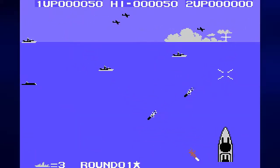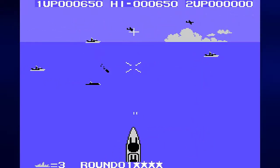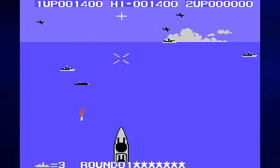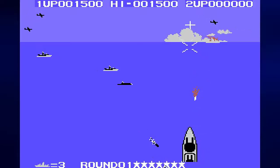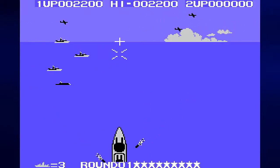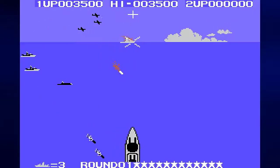Button one lets you shoot the machine guns. This allows you to take out the planes that are up in the air. Button two allows you to shoot bombs. This lets you take out the submarines and the ships. Now the black missiles come from the ships and the submarines. They always travel diagonally. You obviously want to avoid those. You don't want those touching the ship at all.